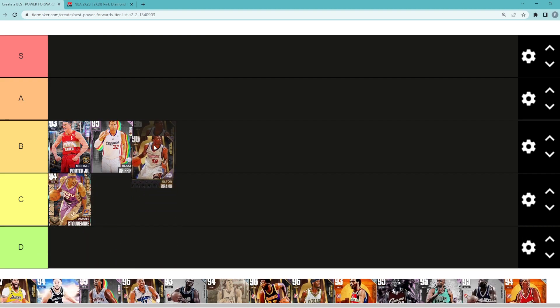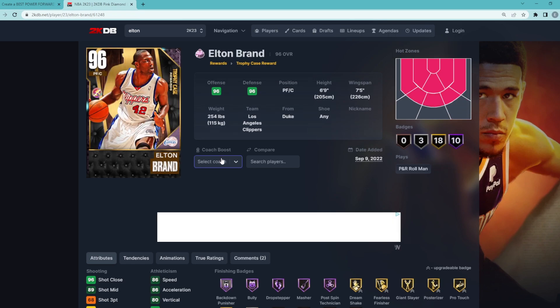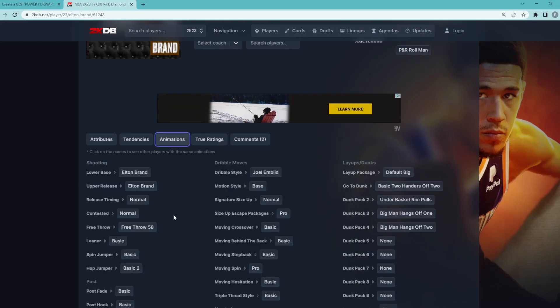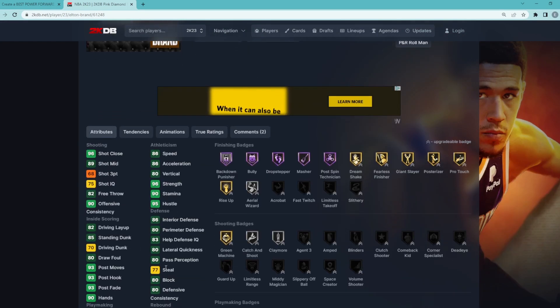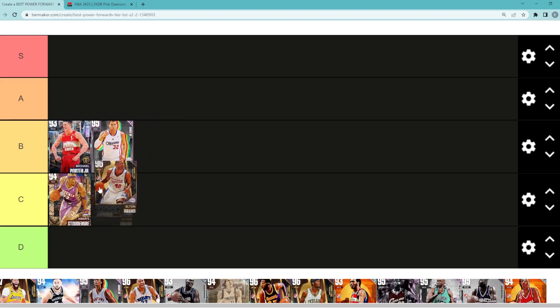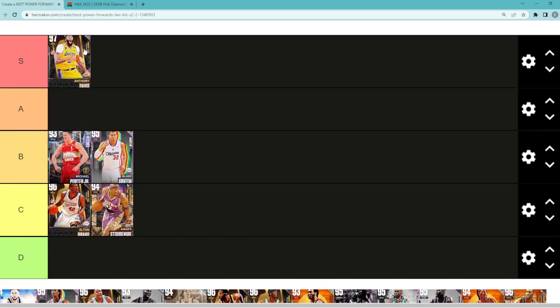Talking about Pink Diamond Elton Brand — I think he's probably going to be in the B tier category as well. He's 6 foot 9 with a 7 foot 5 wingspan, only a 68 three-ball, and he's really not going to be the best overall. I'm going to throw Elton Brand in C tier actually — I think he's a little bit lower than guys like MPJ and Blake Griffin.